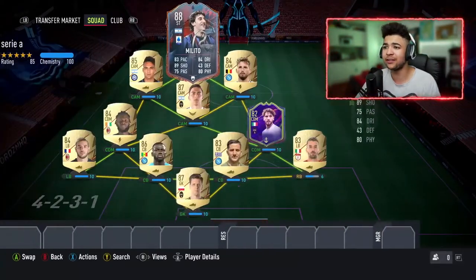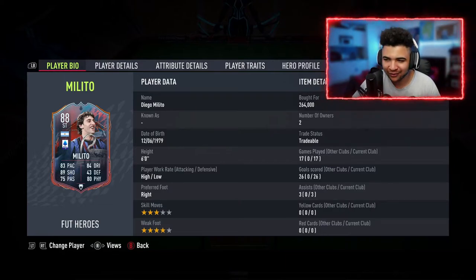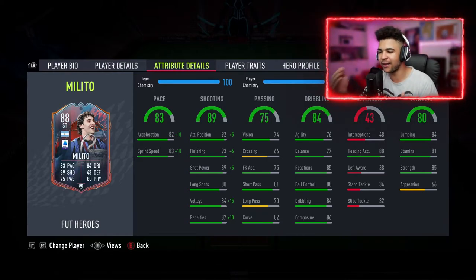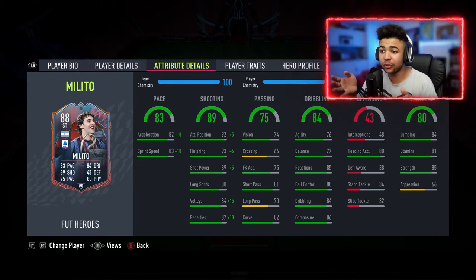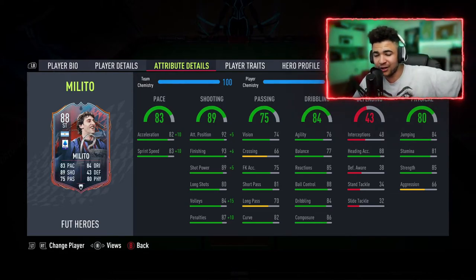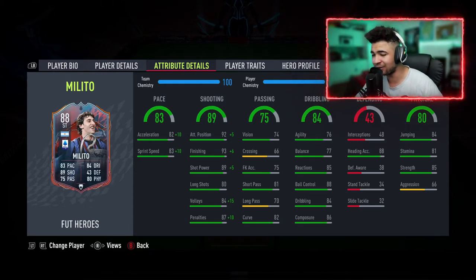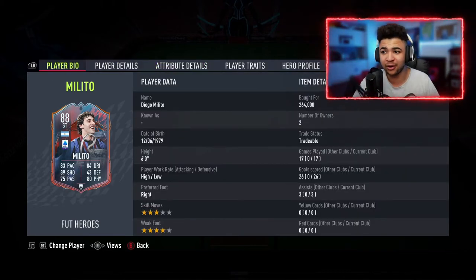My striker is none other than Diego 'El Príncipe' Milito — the 88 FUT Heroes card. 264k price tag at the point where I bought him; he's gone down a bit so I've lost a few coins, but it's not the end of the world. I play him on a Hunter chem style. There are downsides — agility and balance, I notice a lot — so I do give-and-go football with him. But when it comes to overall finishing and composure in front of goal in a 1v1 against the GK, he's cracked. I've already done a player review on him if you guys are interested.